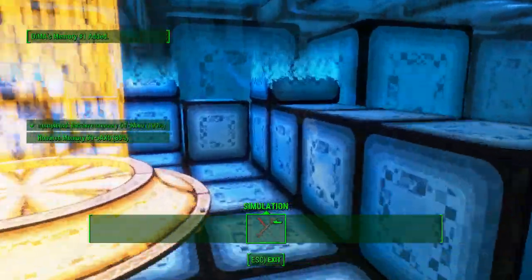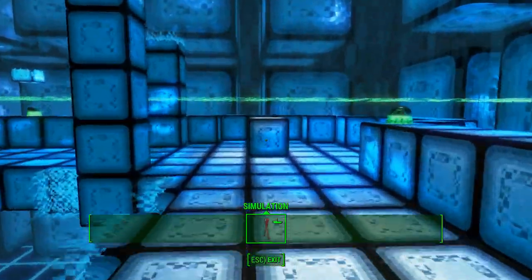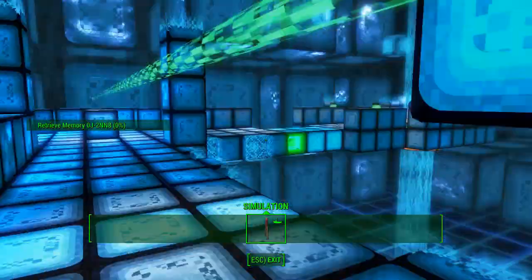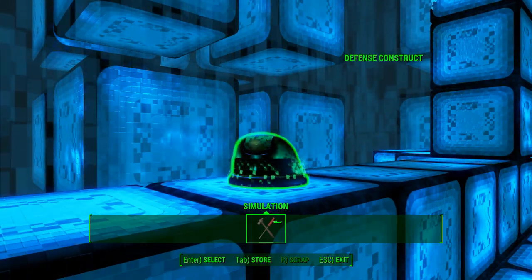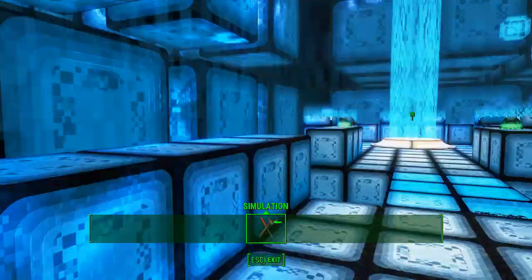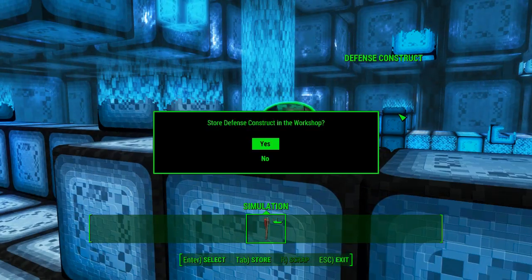Another memory file verified — one hundred percent. We're done here. We now have an access point in the next memory; just step into the data stream where this memory was stored. Memory file identification: 0V-9AX0. Converted to audio transcription. Beginning playback.